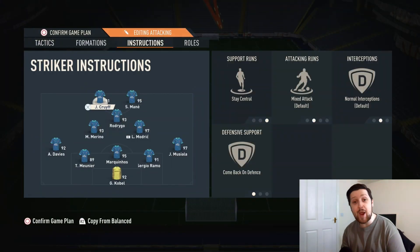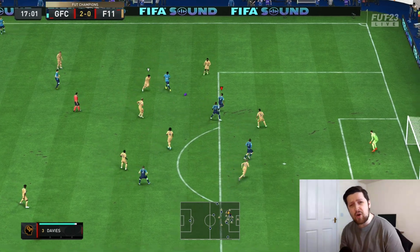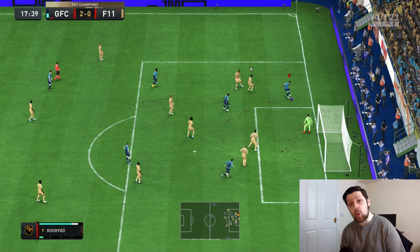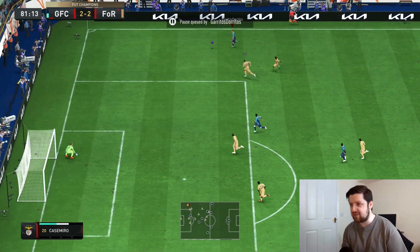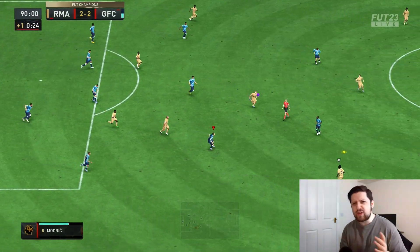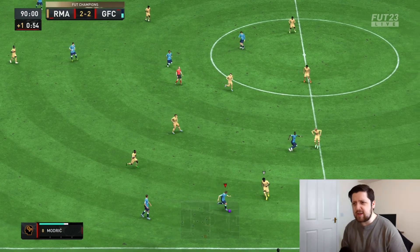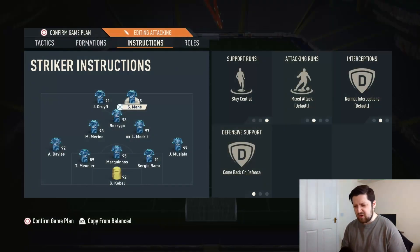For player instructions, starting with the strikers — both are going to be on stay central and comeback on defense. Stay central is very important for ensuring your strikers are always present in the box and not drifting wide. We're committing the wing backs to the wide areas supplying the middle, so you want your strikers central. I don't use the getting behind instruction — this isn't about direct over-the-top through balls. It's about passing build-up, skill moves, utilizing overlaps, and working the ball into the box. With getting behind, strikers push onto the defensive line and can't sit in pockets of space, so keep that off.